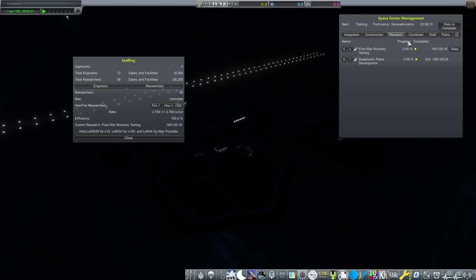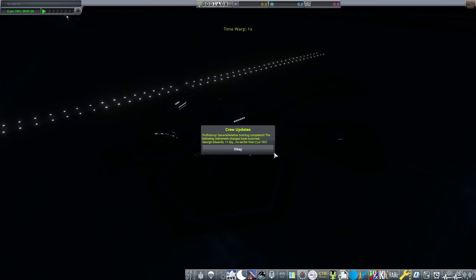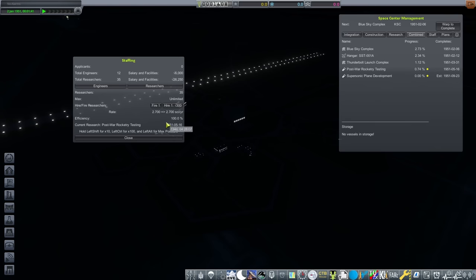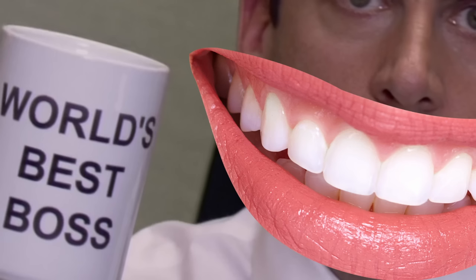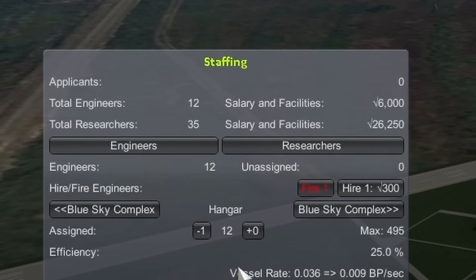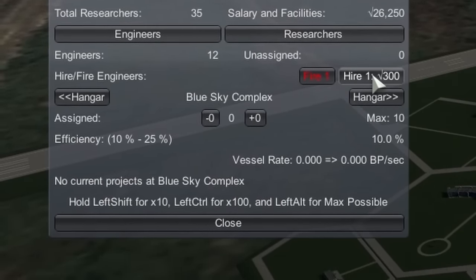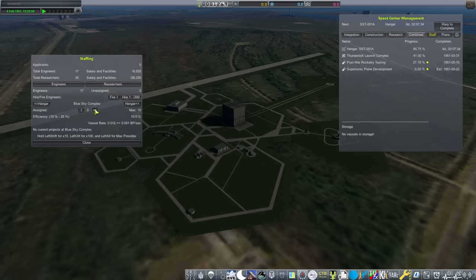Finally able to move the clock forward, I made sure that most of my funding was spent — hiring a lot more researchers than engineers, because right now I can only use 12, and I want to get techs unlocking as soon as possible. If I overdid it, I can always fire some later on. World's best boss. Hovering over the funding screen, I can see that I'm still making a profit daily. As with old RP-1, you really don't want to have much money in the bank at all — you want to invest as much as possible.